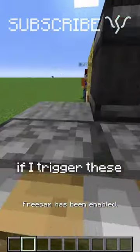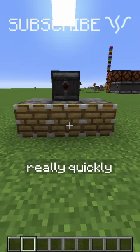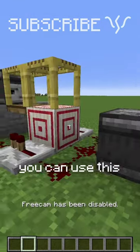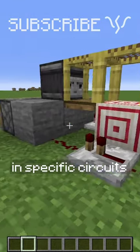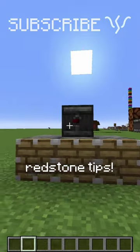So, if I trigger these pistons here, we'll see that they fire one after another really quickly, with the middle one firing second because of that little bit of delay that's added. You can use this for special timing and specific circuits, or just for fun effects. Subscribe for more daily redstone tips.